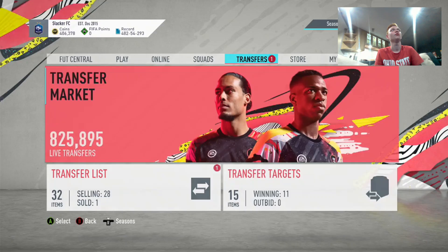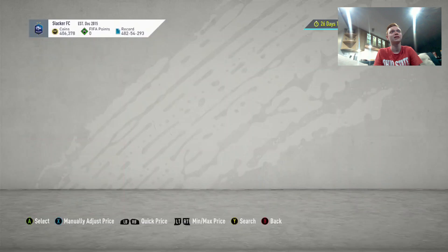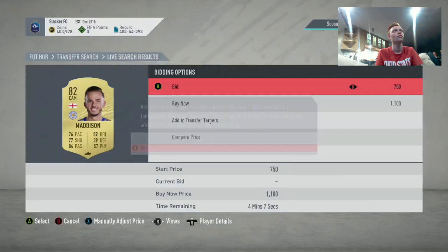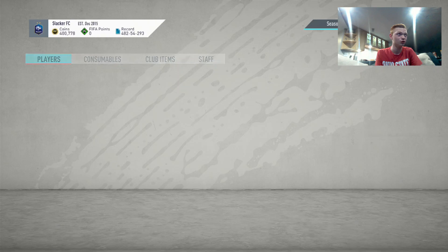The next one I want to show you would be James Madison — another 82-rated guy in the Premier League. Surprisingly, he is under 1,000 coins — going for about 900 coins. So this guy's going to be an insane buy. We could win him on bid for 800 fairly easily, so we're going to go ahead and bid 800 on every card here. Someone's already bidding 750, but 800 for an 82-rated English midfielder from the Premier League is just way too low. You'll always be able to sell 82s for at least 1,200 coins to lazy buyers.